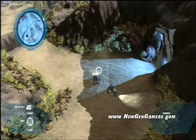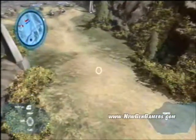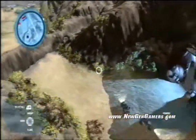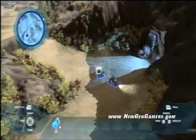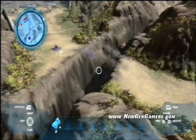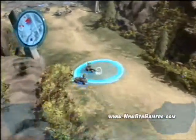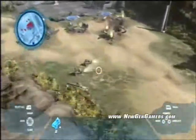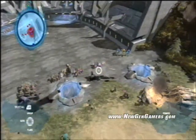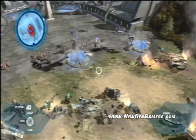Territory control is also really important in a real-time strategy game. That canyon might stop a lot of vehicles, but let's see what warthogs can do there. Warthogs can gain strategic control of areas of the map that other vehicles can't get to. Here we have a much larger conflict between the Covenant and the UNSC — we have a lot of Covenant infantry, so we're going to have to bring in our warthogs.